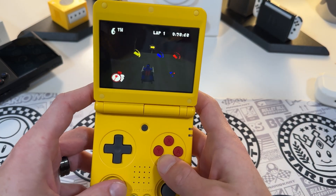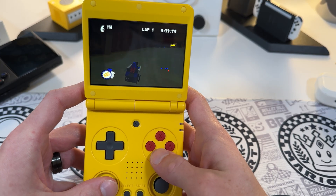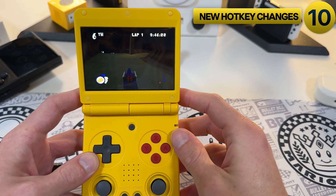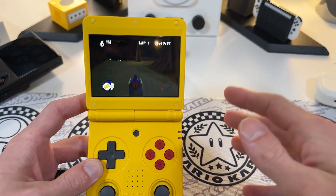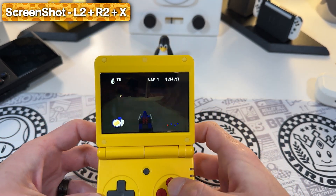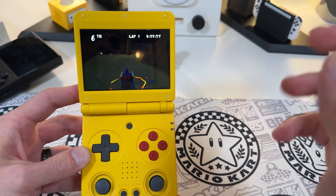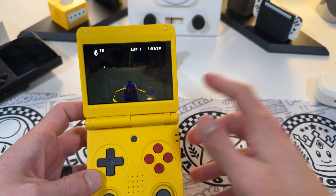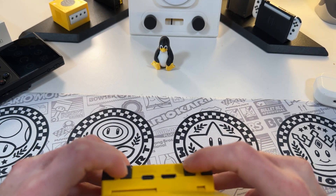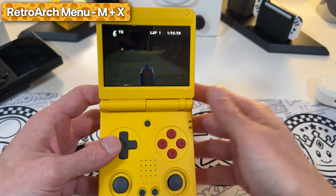Number ten of our changes is new hotkey changes. I booted into a game because we actually have a new screenshot combo. If you do L2 plus R2 plus X, it takes a screenshot - which is fantastic. Screenshots are now much more accessible and I think even I'll be able to remember that shortcut because it's the two protruding bumper buttons on most Anbernic handhelds. I think it's Menu plus X to get into the RetroArc menu when using a RetroArc core.